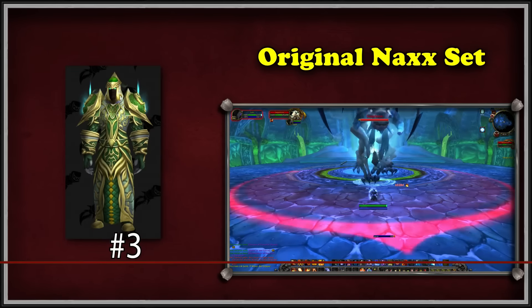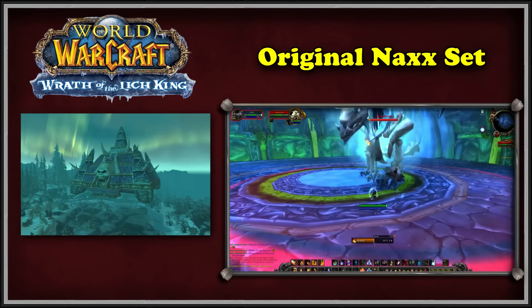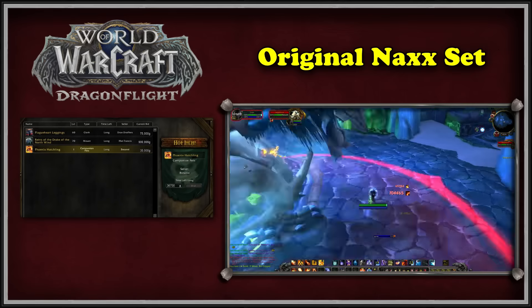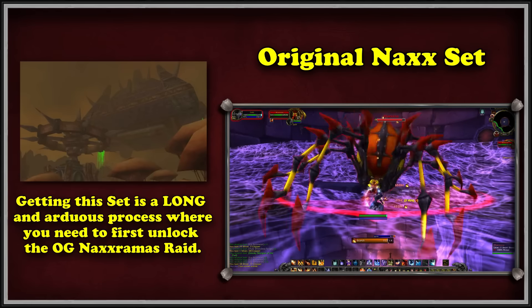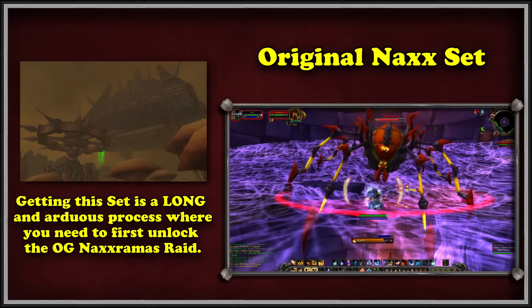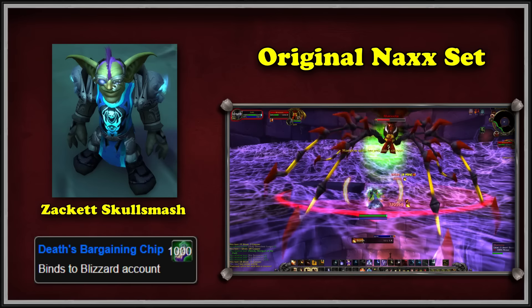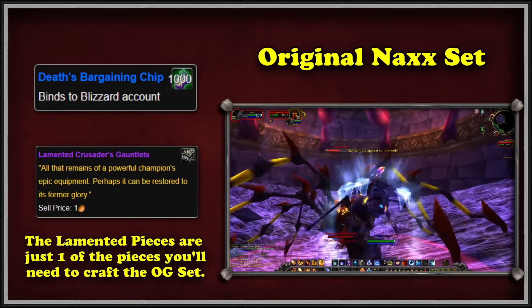And at number 3, we have the original Tier 3 Dreamwalker set. This set was originally from the Naxxramas raid of Vanilla WoW, but was removed once Wrath of the Lich King came around, revamping the Naxx raid and replacing the existing armor with newer recolors. It wasn't until Dragonflight that these sets were made obtainable again outside of the black market auction house, costing players hundreds of thousands of gold in the process. To start your grind, you must unlock the original Naxxramas by first unlocking the old Scholomance dungeon and running it a bunch of times to follow the steps. Doing so will eventually grant you access to the version of Naxxramas that existed in Vanilla. To obtain the Dreamwalker set, you will speak to an NPC named Zackert's Skullsmash, allowing you to exchange Scorchstones for death bargaining chips. With these bargaining chips, you can purchase Dented Raider's Gear, which when used, has a chance to become Lamented Crusader's Armor, required to craft the old tier 3 sets.